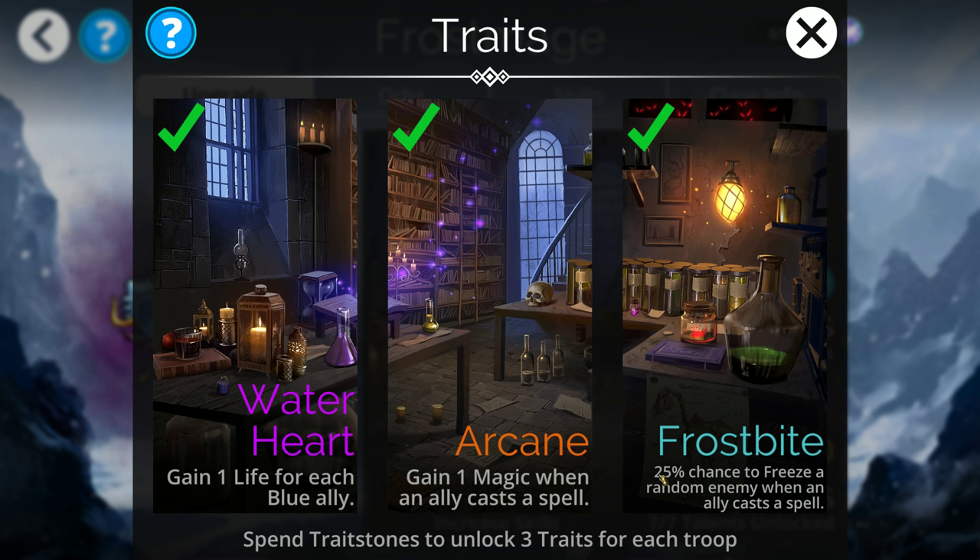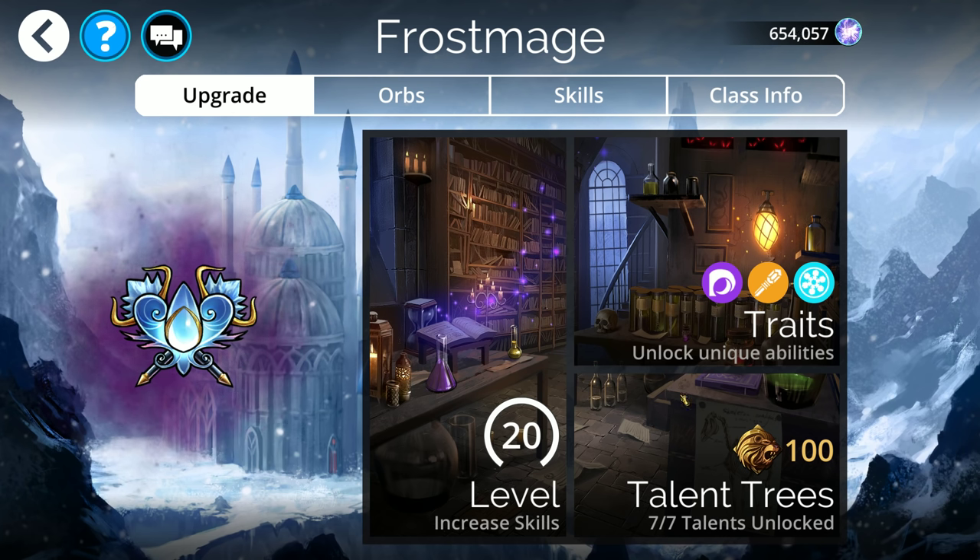And there's a 25% chance to freeze a random enemy whenever you cast a spell. So every time you cast a spell, you're magic pumping yourself and potentially freezing someone. You can naturally see how looping lineups is what the Frostmage is really after. Every class wants to loop, but Frostmage gets benefits beyond just how well the team is doing by themselves.